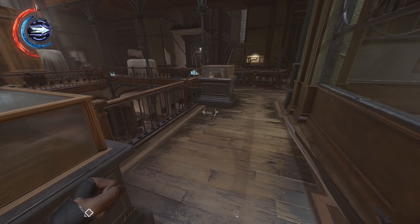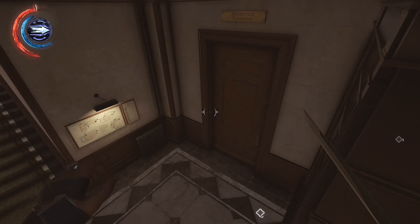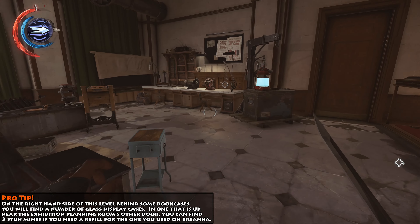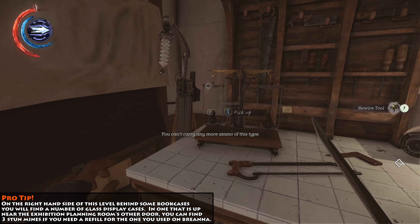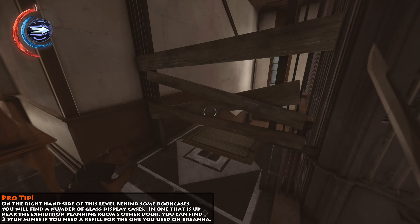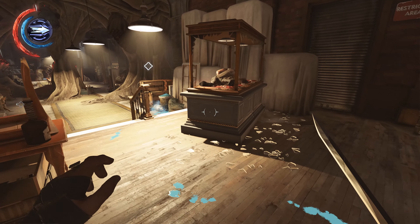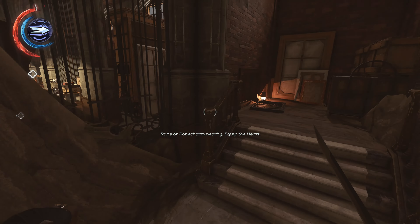From this point, just head right back here towards the elevator and drop down — you want to go in this door. This is the exhibition planning room. In here you're going to find a replacement rewire tool as well as a blueprint, so make sure you grab all of that. Now that you've got that stuff, we're going to head out here and go down into the basement where the archives are. If you knocked Brianna out in that manner that we did, you need to get down in here and pick up an audiograph.